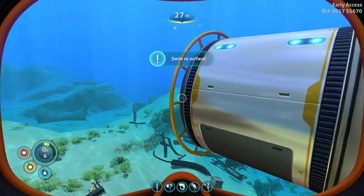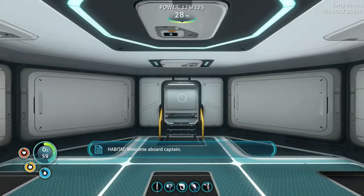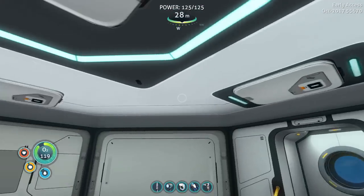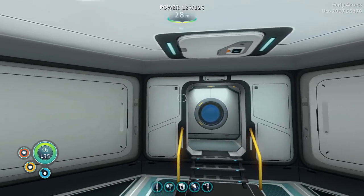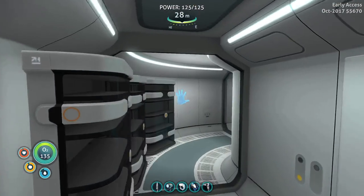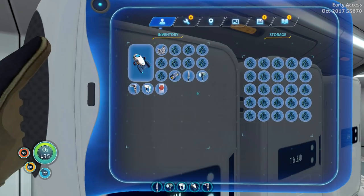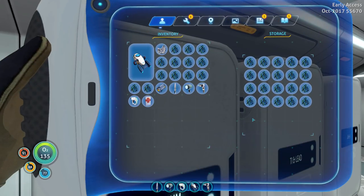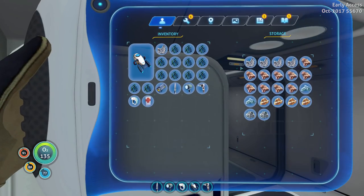There we go — we can get inside and our supports are still strong enough to hold this. Better get inside — oxygen running low. Welcome aboard, Captain. What do you think of the expansion? I think her name's Abby — right. Look at all this. The base is still pretty solid; it's not leaking or anything, so good.